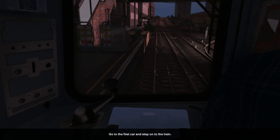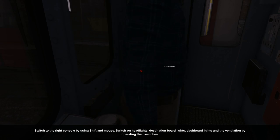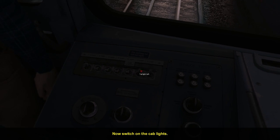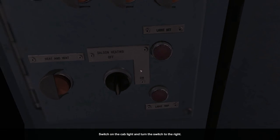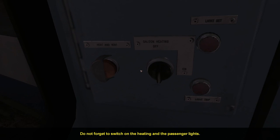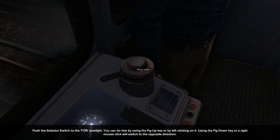The magic key, master. Look, I know how to do this. Just get out of my way and all will be well. Where's the cab light? Why'd you have to switch the cab light on last? That's ridiculous. I'm sure I just tried to do that. I'm not doing things in your order. There we go. Push the selector switch to the forward position. We know how to do this.